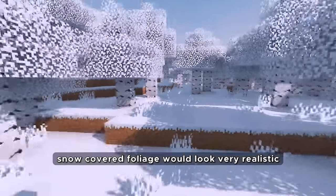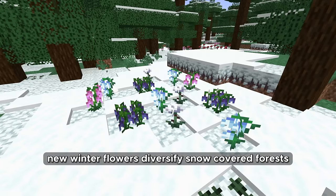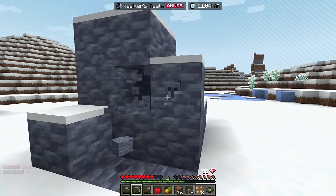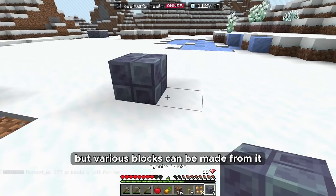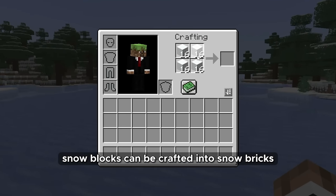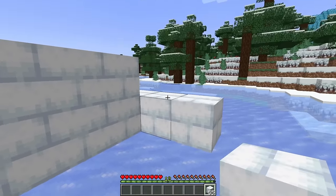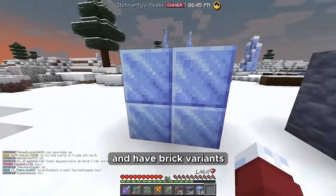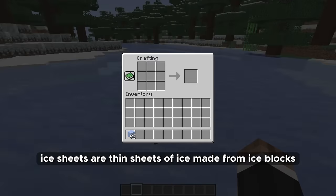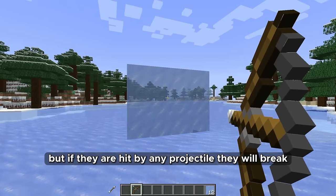Foliage should be white in winter biomes — snow-covered foliage would look very realistic. New winter flowers would diversify snow-covered forests. In winter biomes there should be a new block, snow-covered stone — an analogue of regular stone from which various blocks can be made. Snow blocks can be crafted into snow bricks. Ice can be made into polished ice and have brick variants. Ice sheets are thin sheets of ice made from ice blocks that behave exactly like glass panes, but if hit by any projectile they will break.